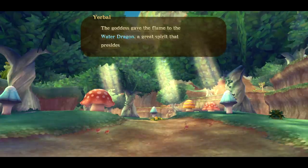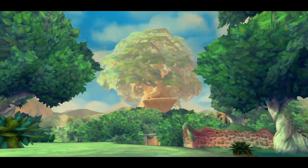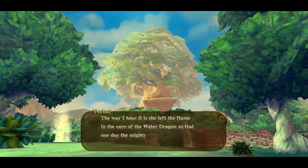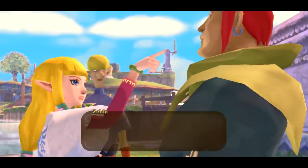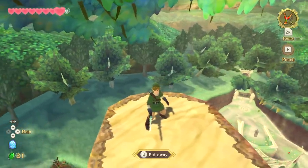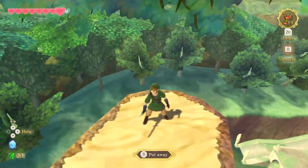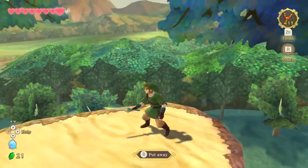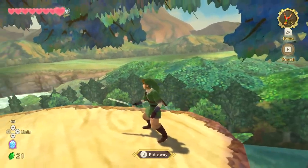Skyward Sword truly has never looked better. But the increased sharpness does come at a price — the game is starting to show its age. Characters and environments are distractingly low-poly at times, like Zelda's 2x4 arms or the cardboard trees that litter the forest backdrop. And unlike some of the other Zelda HD ports, the texture quality sadly hasn't been touched up here at all, lending the entire game a blurry, softer look.